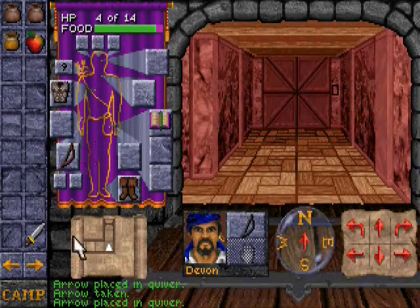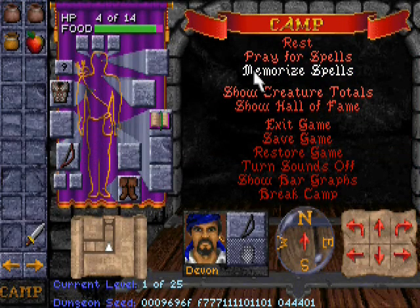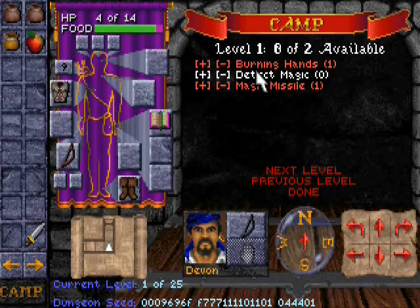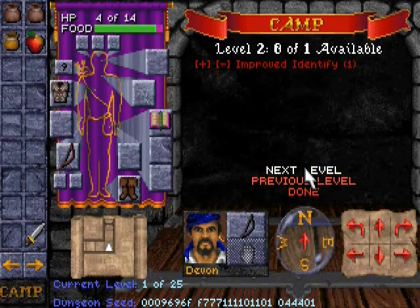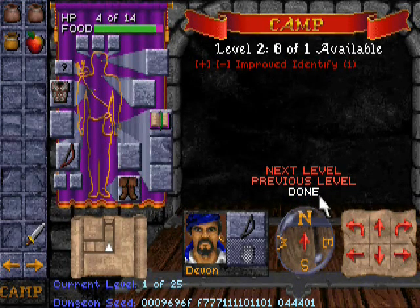But since I'm hurting pretty bad, I think I'm going to sleep here. Before I do that, I'm going to memorize my spells and see what kind of magic I've got available to me. Magic missile we will drop for a detect magic. Burning hands is good. And improved identify — this is probably the primary reason I'm playing a mage; it allows me to identify magic items I find. Very nice.